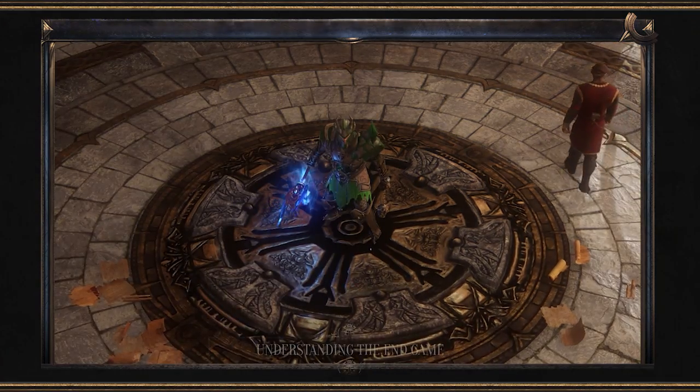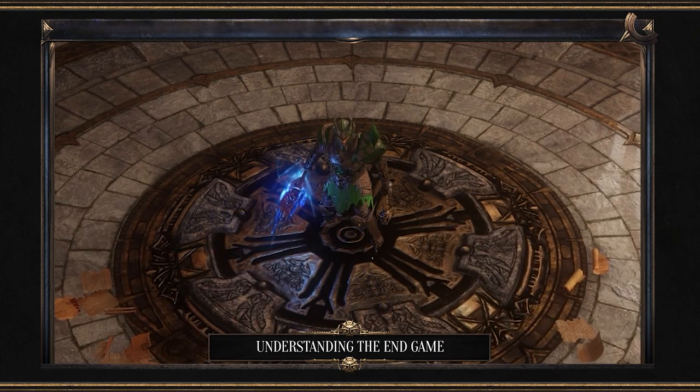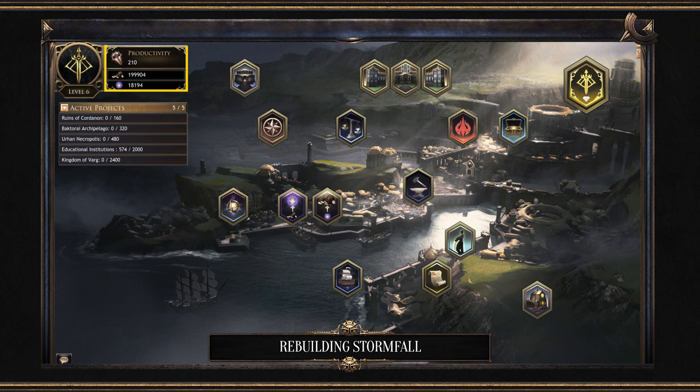First things first, understanding what the endgame actually entails. You'll have the option to do three things right from the very start. As the Champion of Stormfall, you're tasked with rebuilding the city. You'll have the option to spend resources — gold, primordial affinity, and productivity — to create structures that provide various benefits as you push further into the endgame.